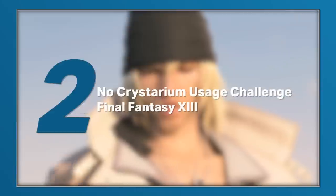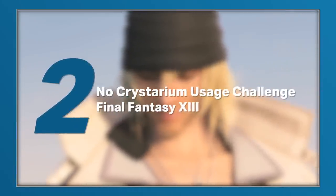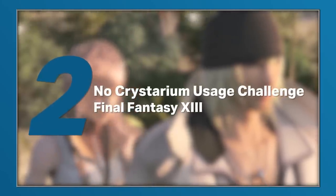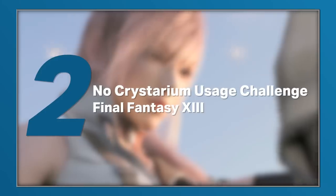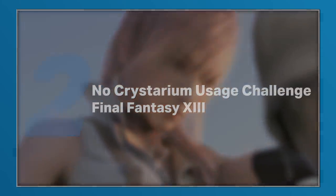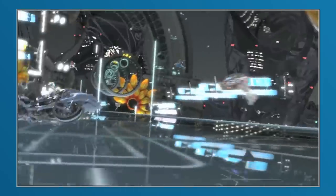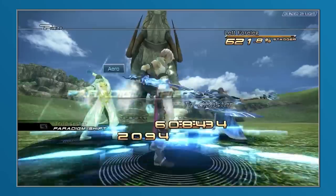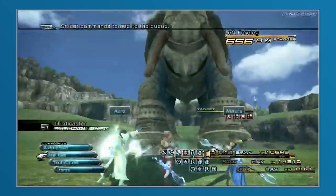Following the rather open-ended Final Fantasy 12, Final Fantasy 13 brought a fair degree of linearity to how Square Enix told its stories, opting for a more cinematic, action-movie-style approach. With this change came a graphical overhaul, big set pieces, and a new approach to the battle system. It was also the first game to introduce the stagger mechanic, something that would be part of many subsequent mainline entries.